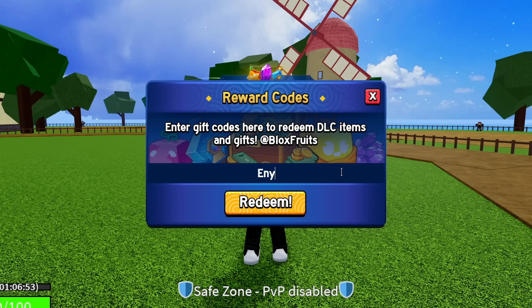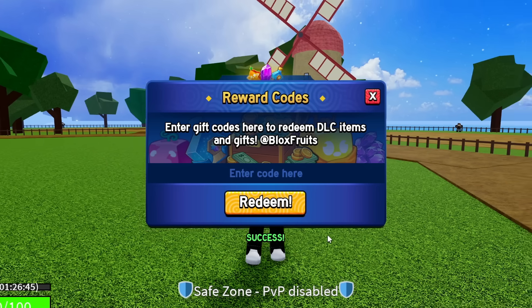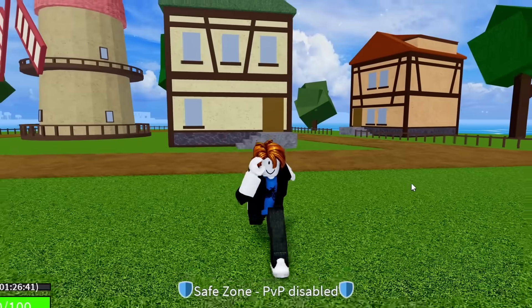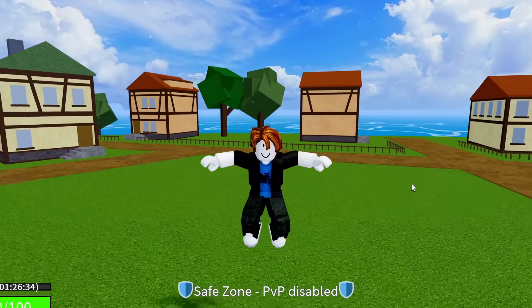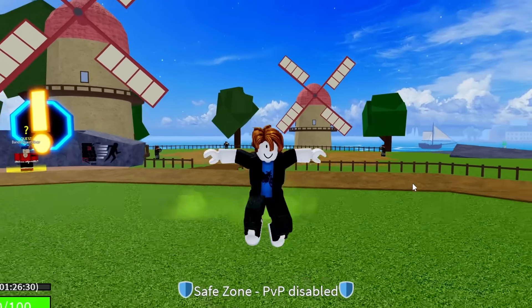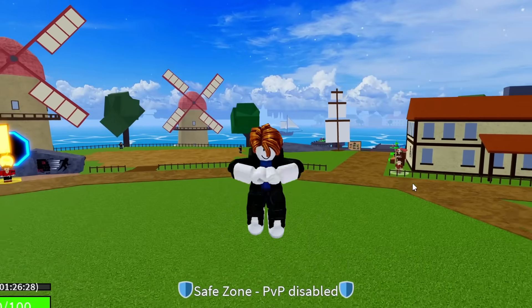The next code is ENYU_IS_PRO — that's E-N-Y-U underscore I-S underscore P-R-O. Hit redeem: success, that code is working, giving you another 20 minutes of 2x EXP. If you've already redeemed all these codes so far, don't worry — there are multiple brand new codes coming up on screen very shortly.